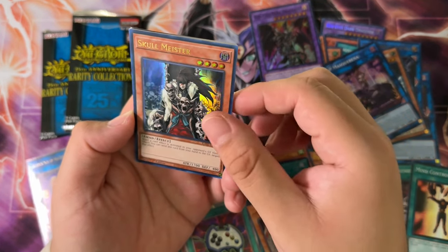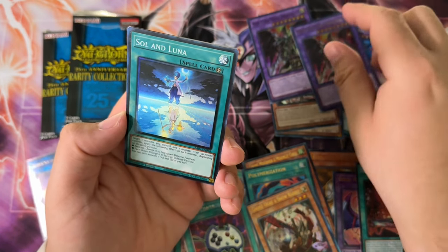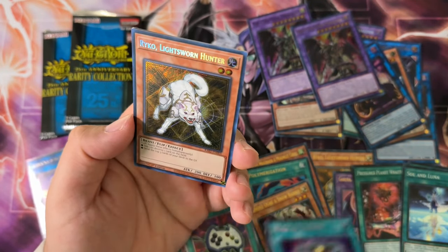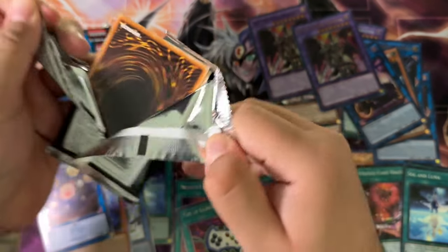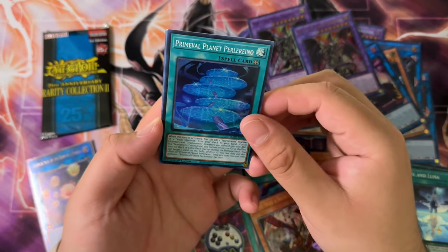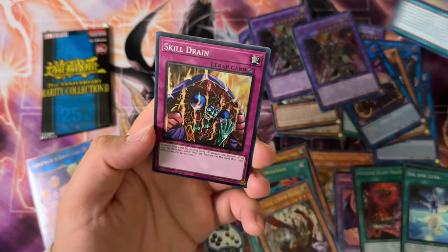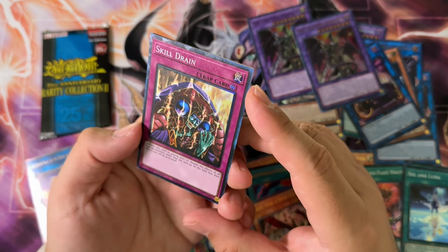Unchained Soul of Rage, Skull Meister, Red-Eyes Dark Dragoon, Soul and Luna — another spell, oh man. Collector Rare, Fusion Deployment Ultra, Book of Eclipse Secret, Riko Secret, another Eclipse. Two more packs. I don't think I've ever had a pack where it was double the QCR or Platinum. We'll see if we can do one of these godly packs here. Chaos Hunter, Planet Calarium Ultra — another high rarity, it's not a spell, it is a trap though. Skill Drain Collector Rare.